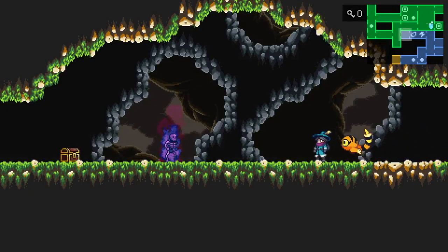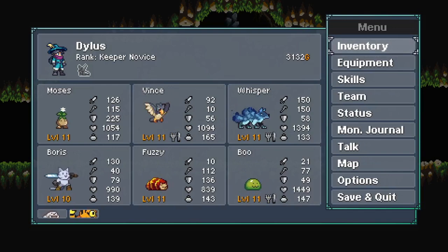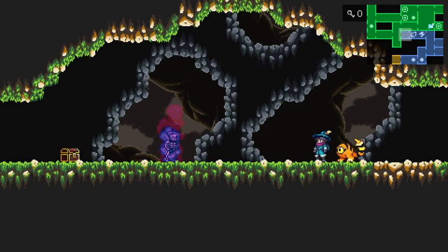Looks like we got another champion monster over here. But this video has been going on for long enough, so I'm just going to cliffhang you here. Can we defeat the champion monster in the Blue Caves? Find out next time on Monster Sanctuary! Next time, we'll deal with this guy and see what Will has found about that strange masked person. So with all that said, thank you for watching. This is Dyliss signing off — see you next time!